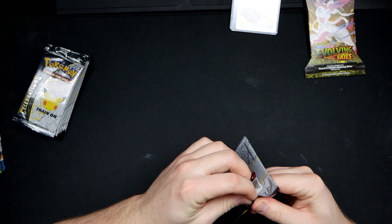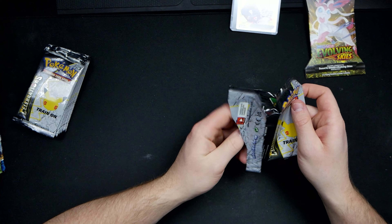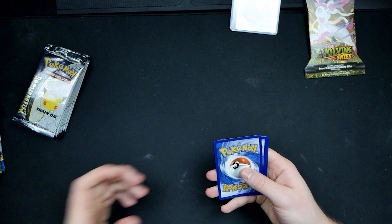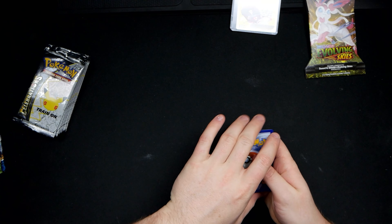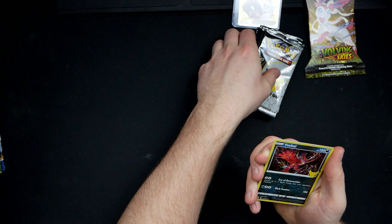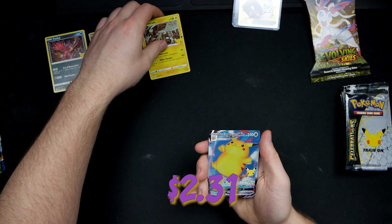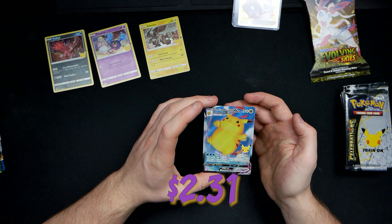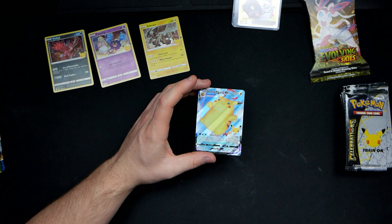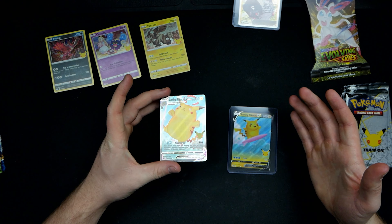Easy to crack open. Let's see what we got — here's the trainer card if you want it. Boom, we got the Y Pokemon, Cosmog, Zekrom, and a Surfing Pikachu. I think I already have this — I think I have the Surfing Pikachu V card.